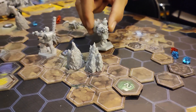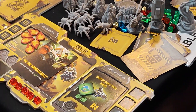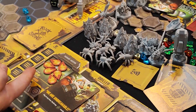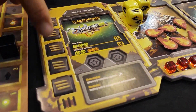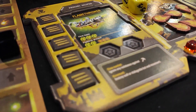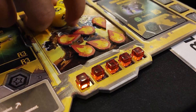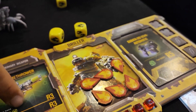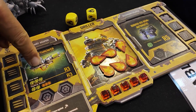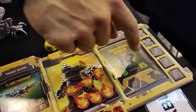Each character has different abilities, so the driller is really good at drilling and he has a flamethrower as well. You have the ammo over here, so you need to stock up on ammo during the game. You have the health bar down here, and every character has a special set of dice for their weapon, so you have to start up with a primary weapon and a secondary weapon.